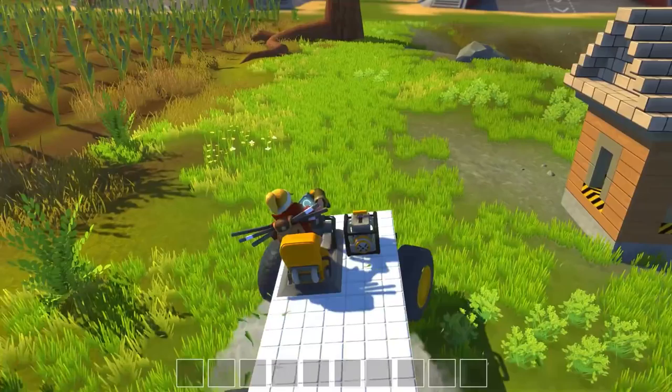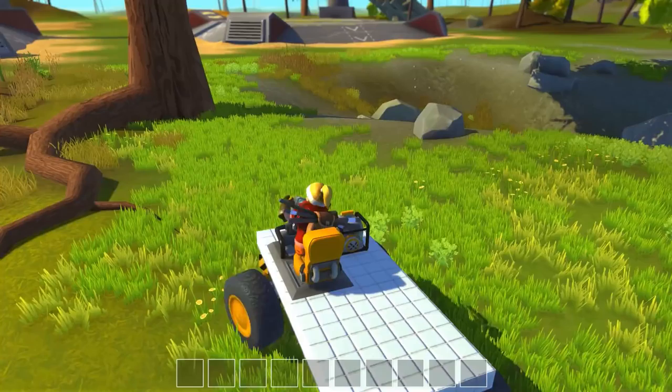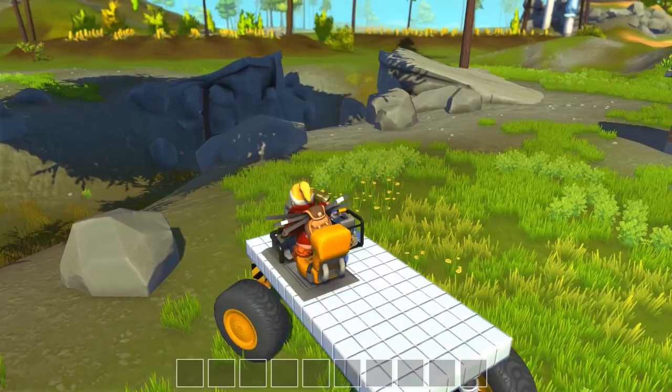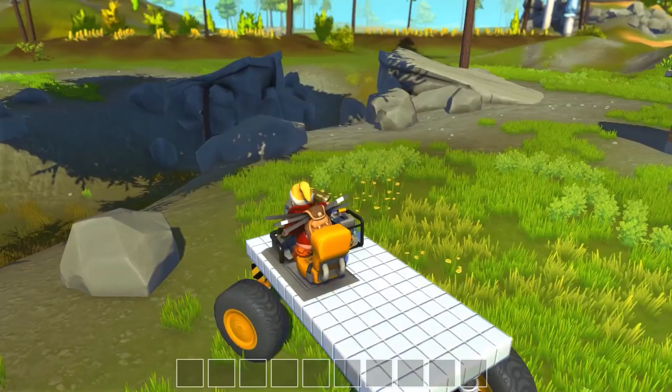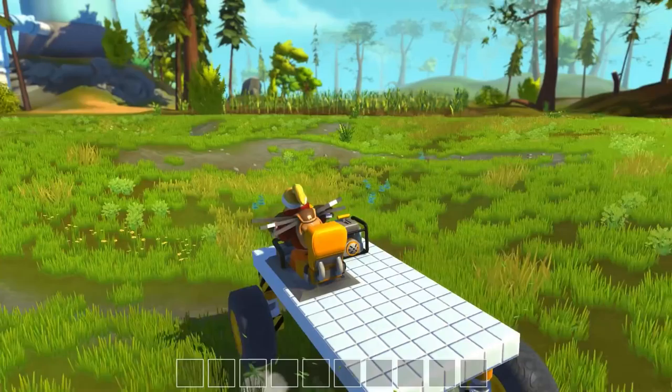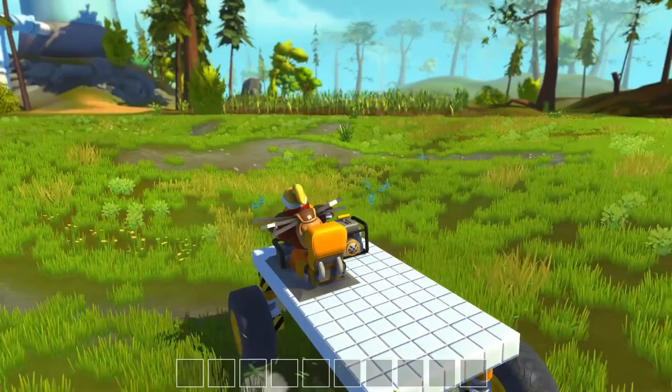Let's try this thing out. Oh, it moves! I'm pressing left arrow and right arrow - it's going backwards of what I was expecting. Let's try reversing it. There we go, now it actually makes sense. And can I reverse? I can. So we've got a vehicle going and it seems to get the trick done. It's nothing fancy, but it works - that's pretty cool.